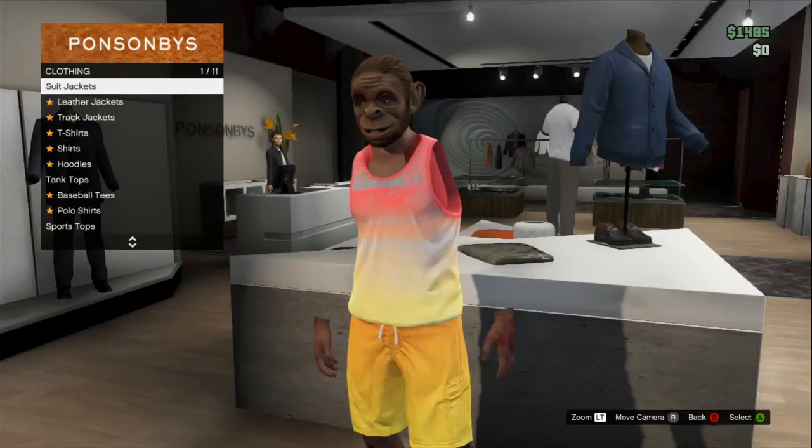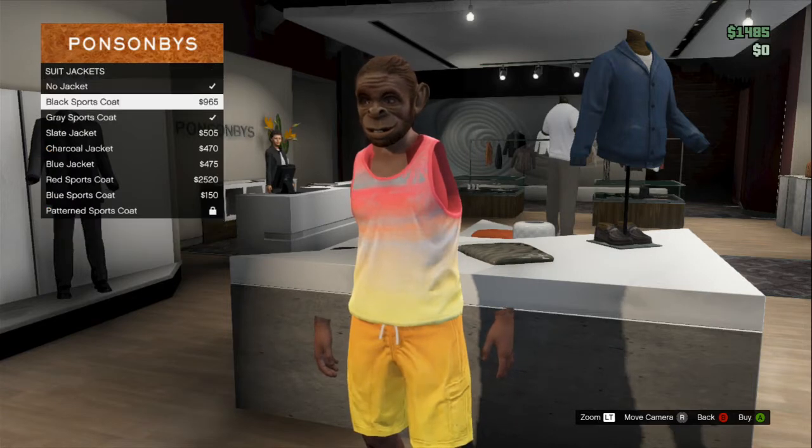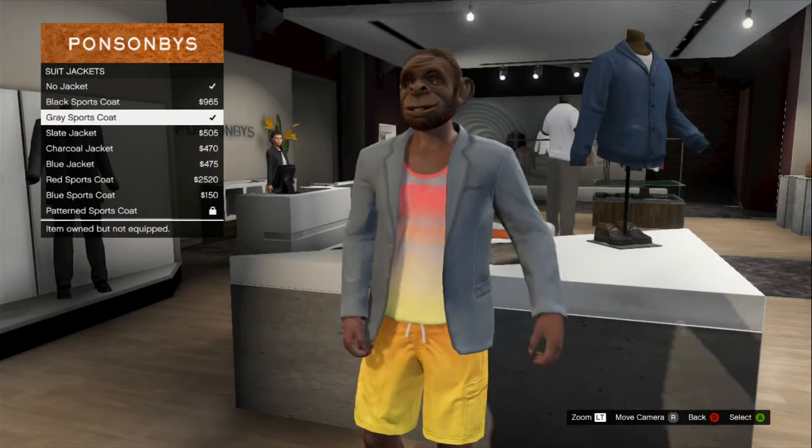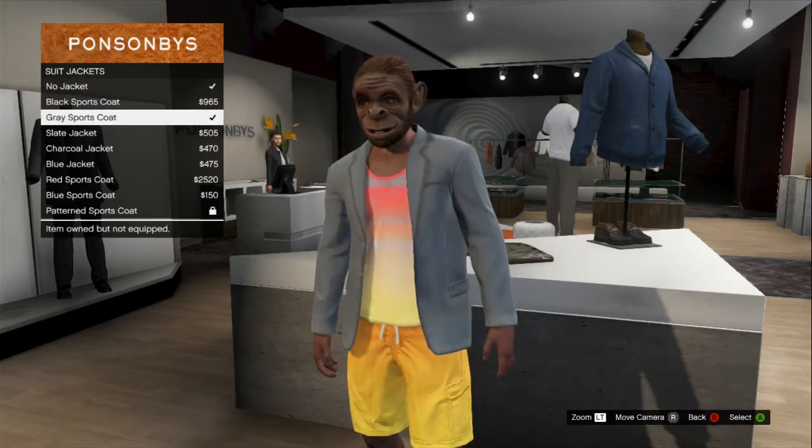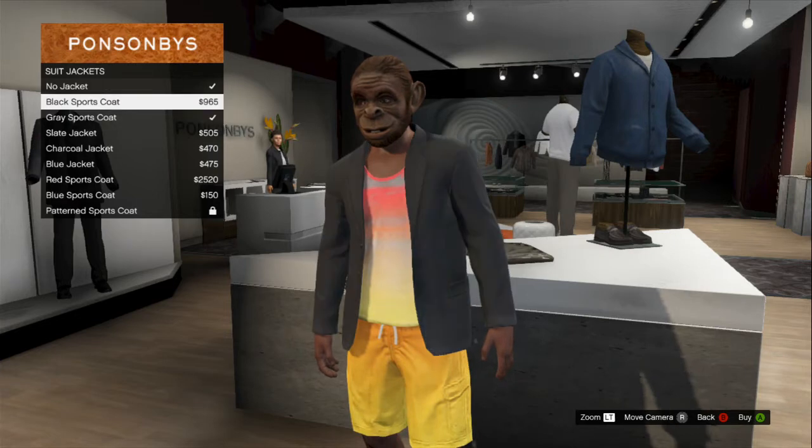So you're going to go in and you're going to buy a suit first. Go and buy a grey suit coat, or whatever — you can get a sports coat, a grey sports coat. Just buy one of them.